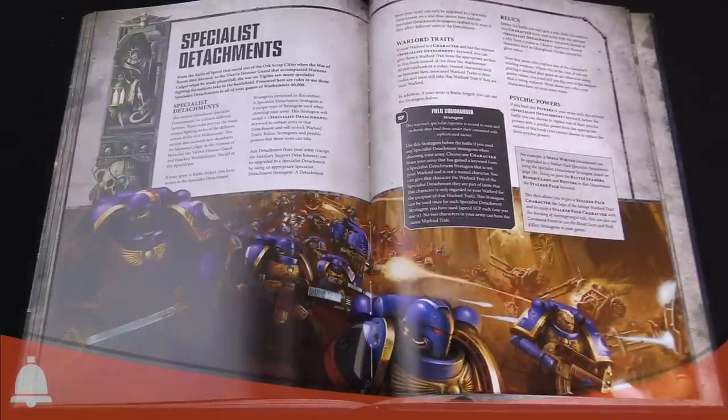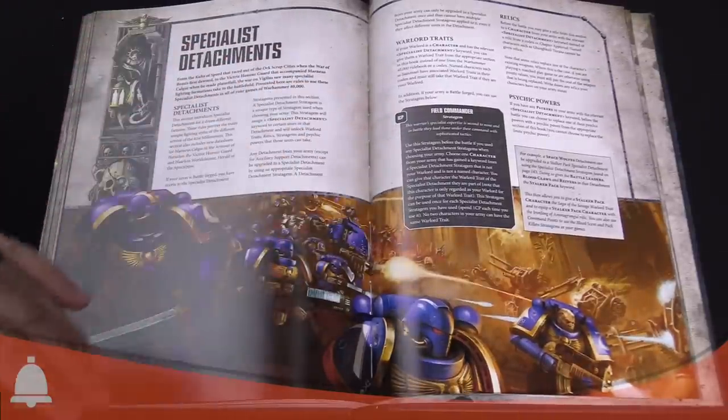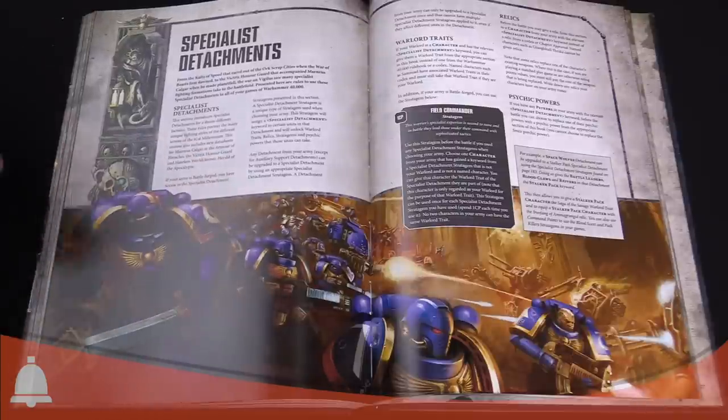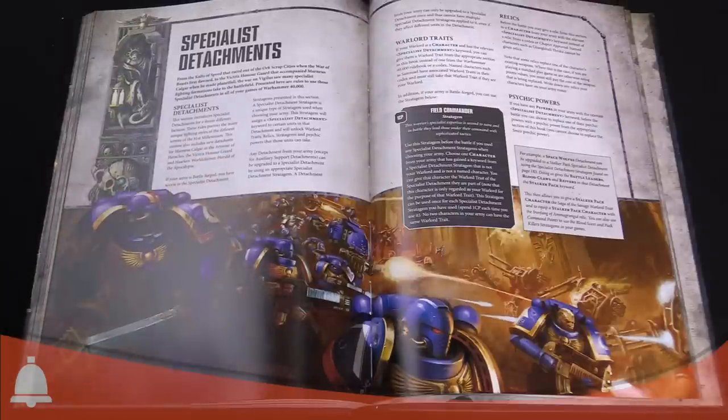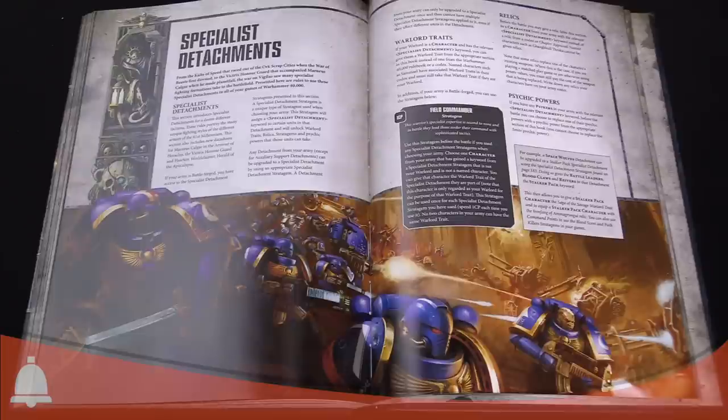There's one I want to talk about right here, which is the Field Commander stratagem. This is a big deal — not just for this specific campaign, but I think a big deal for match play in general. The way it works is you use this stratagem before the battle, and if you use it before the battle it means you can't counter it with Agents of Vect.